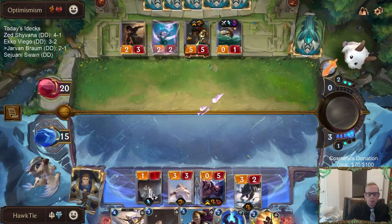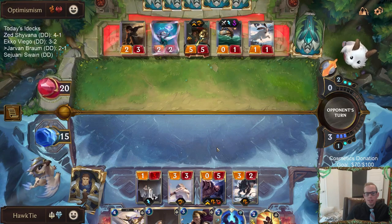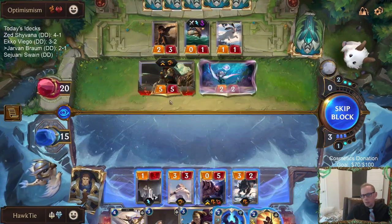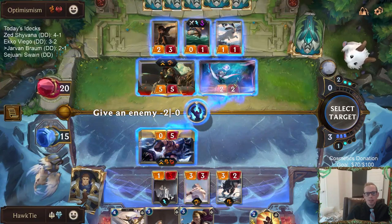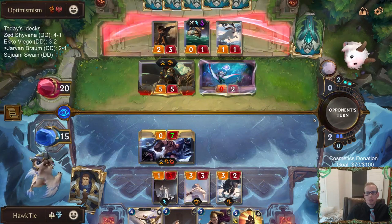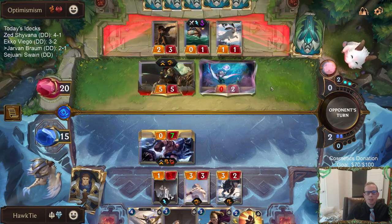The only card I can play is Stalking Wolf. I wanted to play Dawnspeakers right here but I have to play both Single Combat and Troll Chant. I guess I could just do the minus two over here — I don't actually have to play Single Combat. So Braum's going to take five. I'm going to have to Single Combat that — it's very thin but there's another Mega Rain.